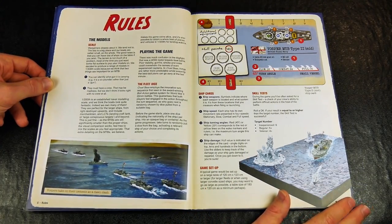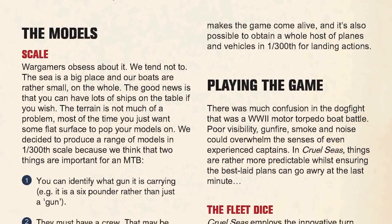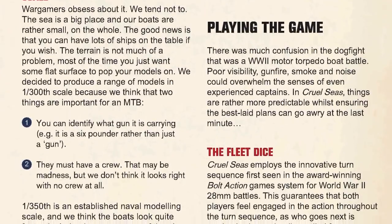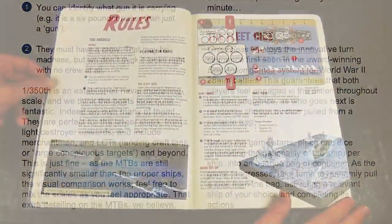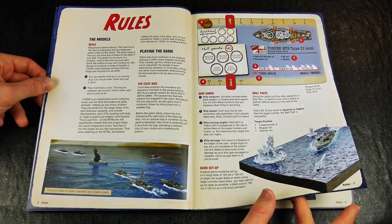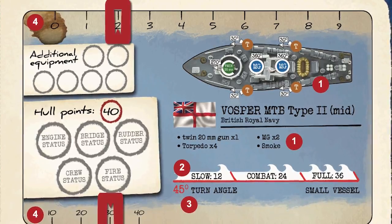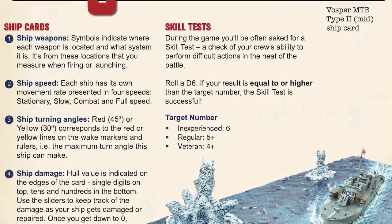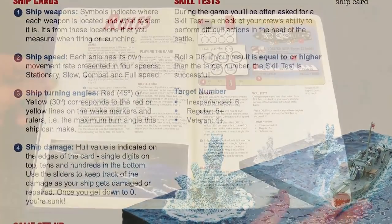The basic rules are remarkably simple but cover a whole host of topics. Scale-wise, the miniature vessels are 1/300th, which colours some aspects of the rules, however other scales of ships may be used. Each type of ship has a data card which is used to chart the potential speed of each vessel, the weapons mounted, damage points inflicted and similar.